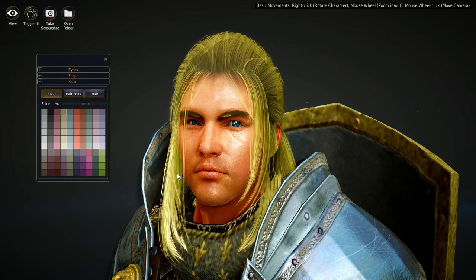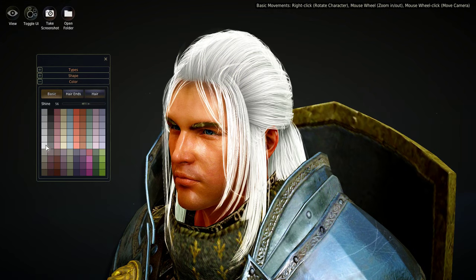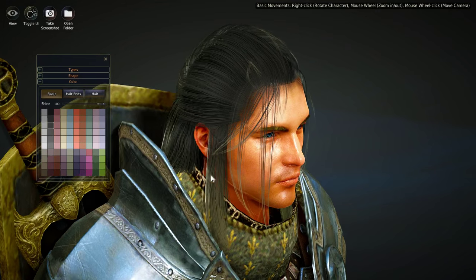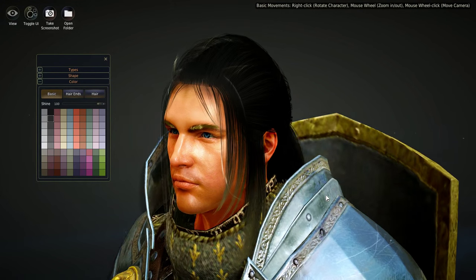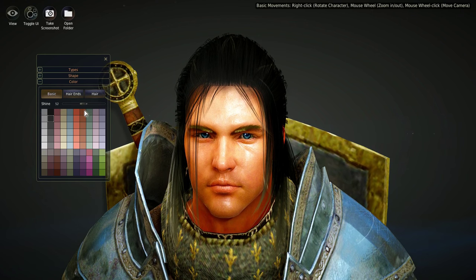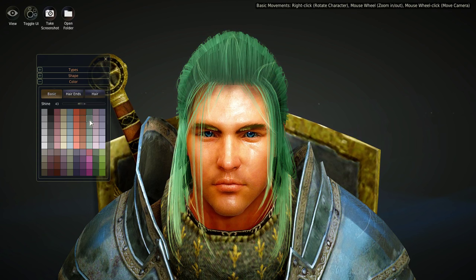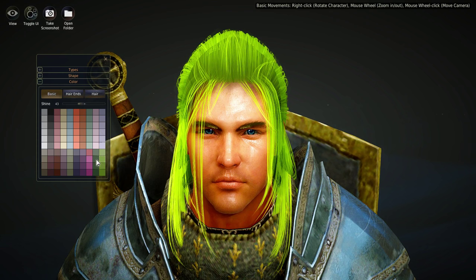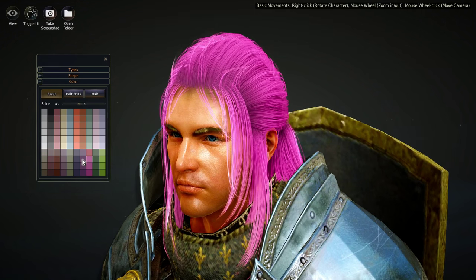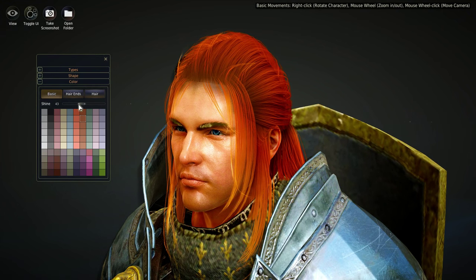For Color, you can choose all the different colors. Use the View button at the top left to make him look forward. You've got whites, blacks, reds, yellows, blues, oranges, browns, greens, purples, pinks, and even bubblegum pink. You can go lighter and darker on all of them and add or remove shine. There are also Hair Ends, so you can give the tips a different color — for instance, black hair with red or blonde ends as highlights. You can change the dye color and how much coverage the highlights have.